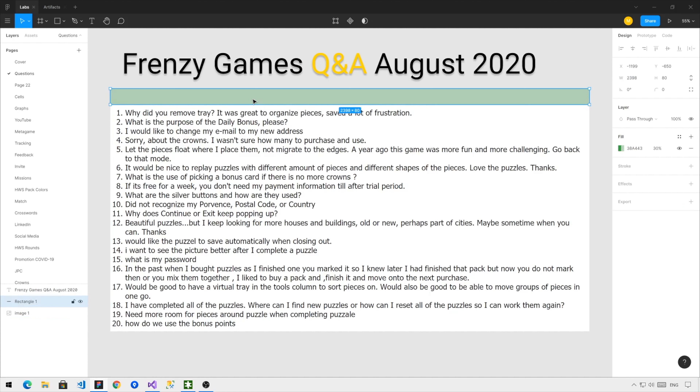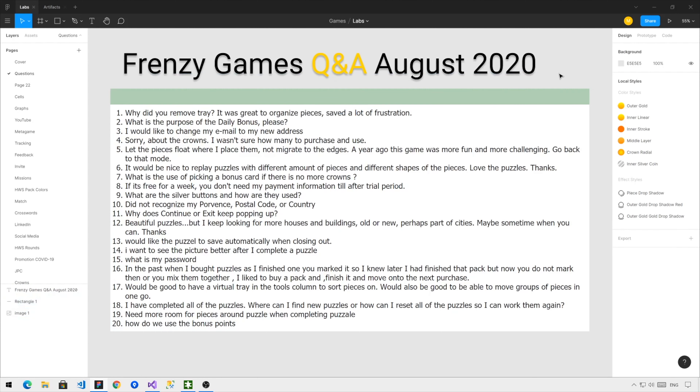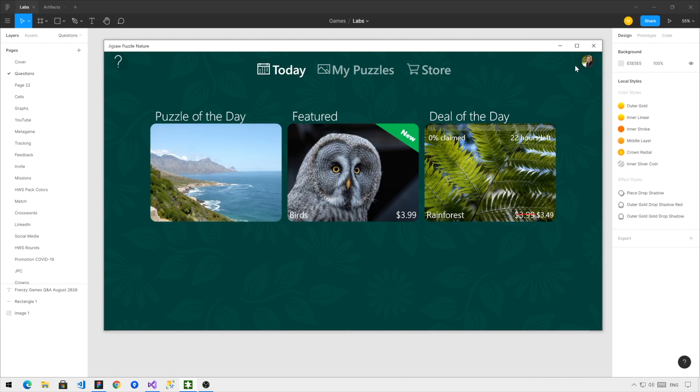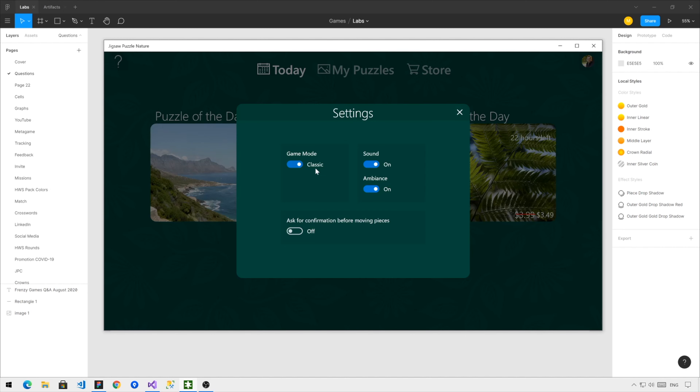First question: Why did you remove the tray? It was great to organize pieces and saved a lot of frustration. The tray wasn't removed — it was moved to another kind of game mode. If you go in settings, you will see that we have two game modes: one is Classic and one is Pieces Tray.